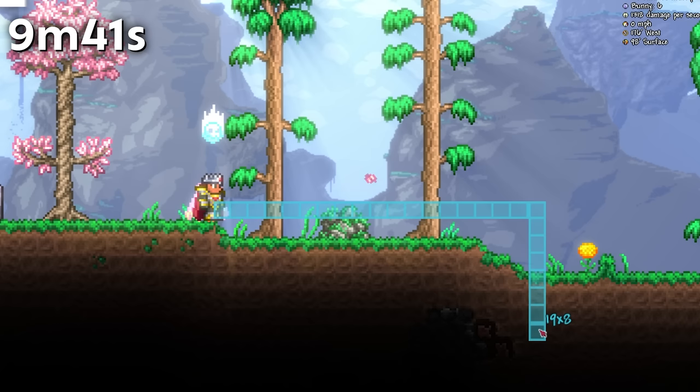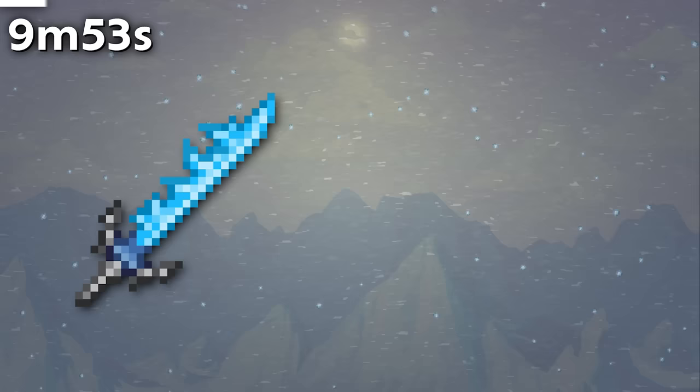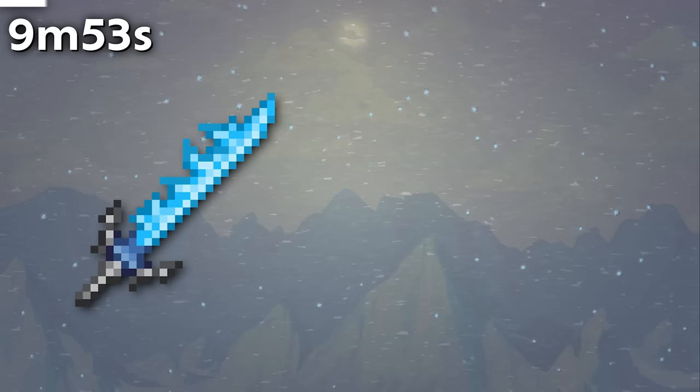While in the Underworld, a Hellforge requires at least a Nightmare or Crimtane pickaxe to mine. When using the Gold Ring, a player can pick up a coin at a distance of 24.5 tiles. Before 1.3.2, the Adamantite Mask didn't have the two feathers or spikes that it has nowadays.